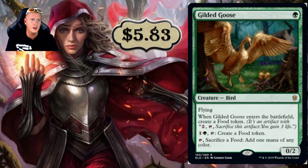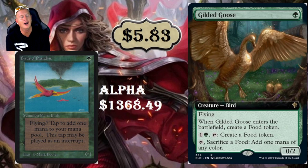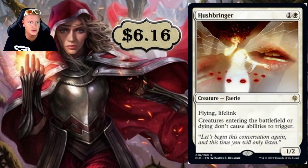Gilded Goose is a one-drop at $5.83 with Flying. When it enters the battlefield, create a food token. For two mana, tap it to create a food token; tap and sacrifice a food token to add one mana of any color. This card is basically a nerfed Birds of Paradise, which in its original Alpha printing goes for $1,368.49. Your budget-friendly Gilded Goose is $5.83 — looking forward to seeing what Goose can do.